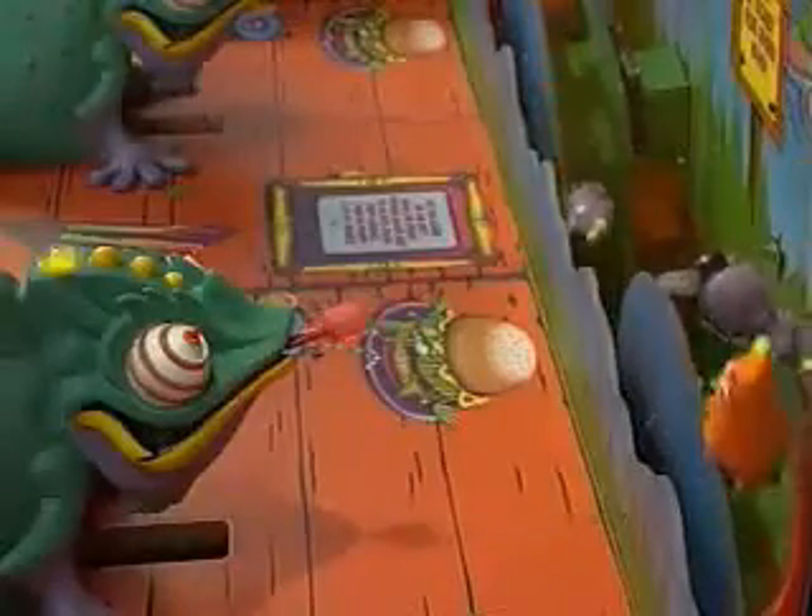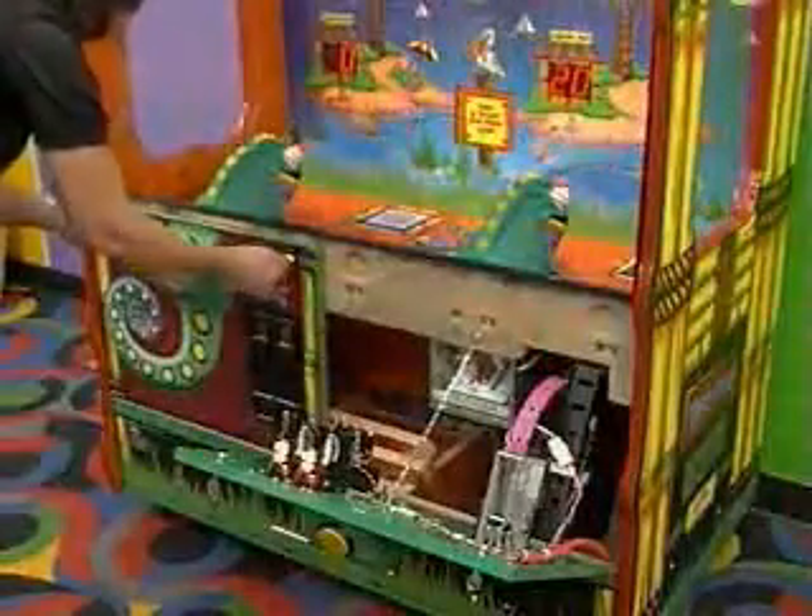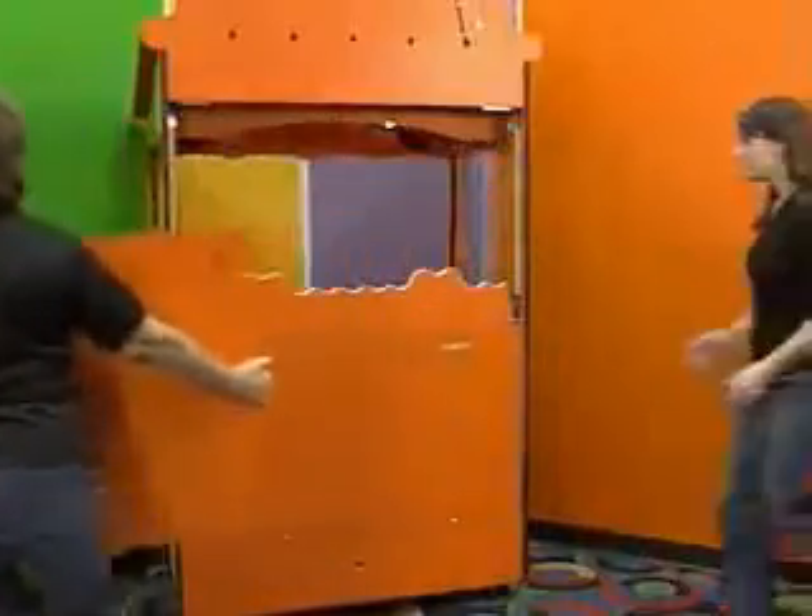Built with easy access in mind, locked front doors give access to ticket trays and counters, and a removable back door allows access to all other components.